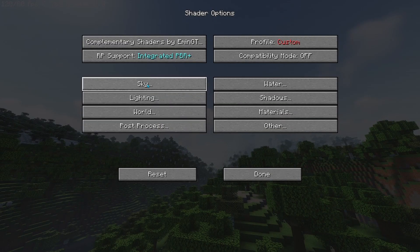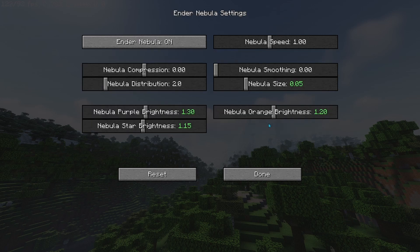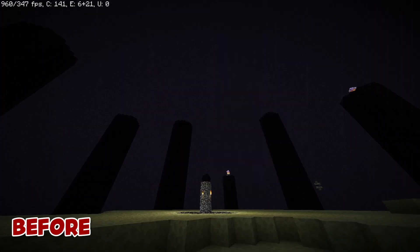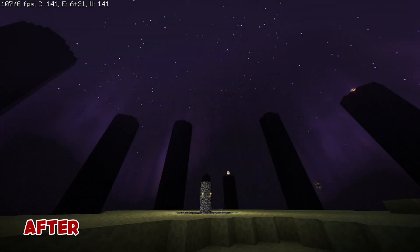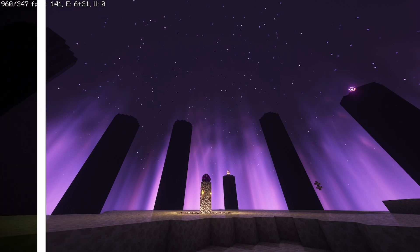Now we'll be sprucing up the End by going to the Sky tab, going to Ender Nebula Settings, having Ender Nebula on, Nebula Purple Brightness to 1.3, Star Brightness to 1.15, Orange Brightness to 1.20, and Nebula Size to 0.05. What this is going to do is drastically improve the overall look of the End dimension. And I mean drastically — just look for yourself.